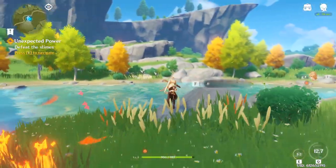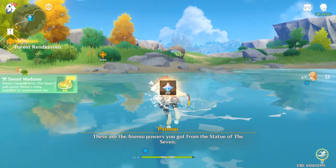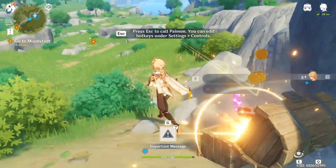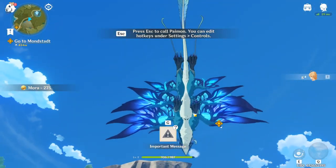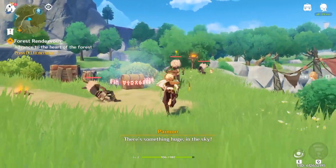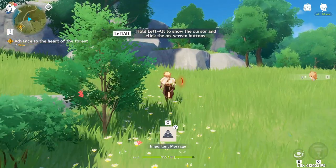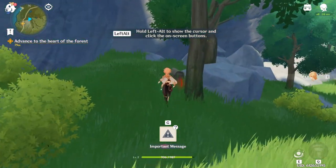You can start heading towards this broken caravan in front of you and go off the ledge where the caravan is located — there's a chest right underneath that ledge, which will be your second chest. Then keep walking straight and you'll trigger a little cutscene. You can actually walk while that cutscene is happening, so make sure you don't hit anything that will stop you. Keep going straight while keeping yourself to the left and there's going to be your third chest.